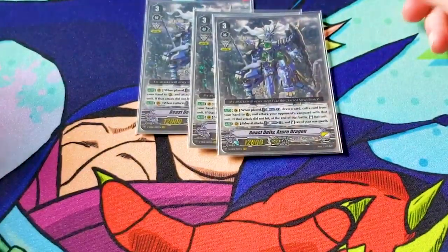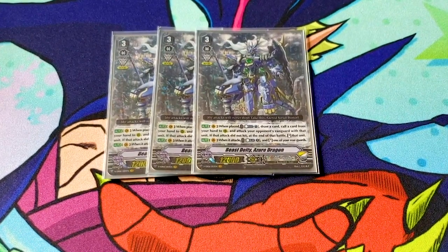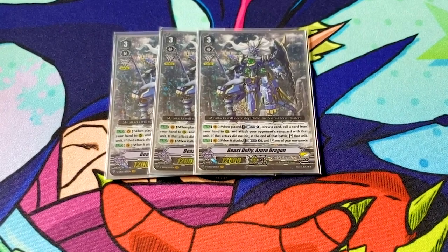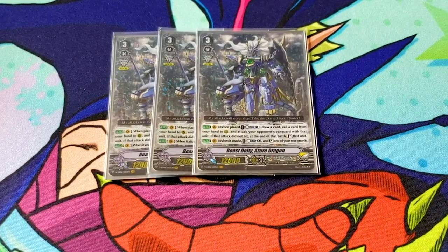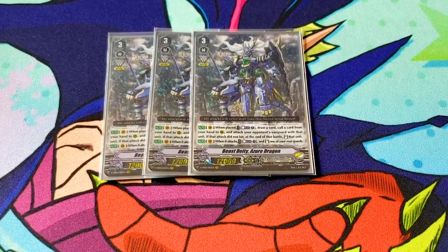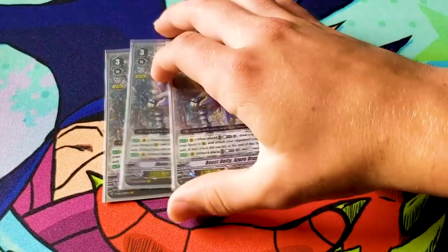Then we run three Beastie the Azure Dragon. Its skill is: when it's placed on vanguard, you can counterblast one and draw. Then you call a card from hand to rear and it has to attack your opponent's vanguard. If the attack didn't hit, you get to re-stand that card. And then on attack, counterblast one, re-stand a rearguard. It's nice because if you go first, you can use this card and still do things. It also gives you an Excel gift, which just makes this deck hit higher numbers. But if you don't see it, it's not a big deal — you mainly want to see Victor.